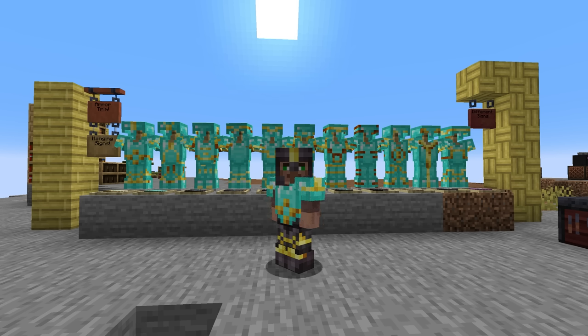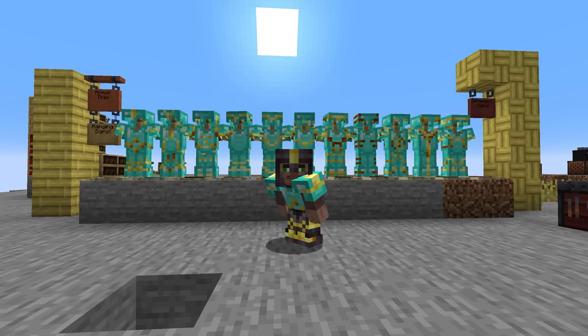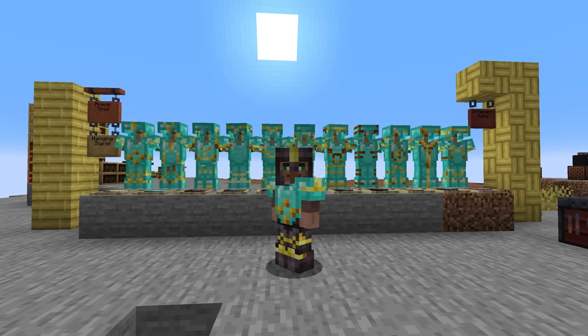We've now talked about basically everything seen in snapshot features for 1.20. The only other thing left to talk about is the sniffer — the new mob coming in 1.20, voted on at Minecraft Live. It's going to be an ancient mob that we're bringing back to our worlds, and it will come with new plants. We haven't seen it in a snapshot yet, but I'm very excited and hoping that's in the coming weeks.